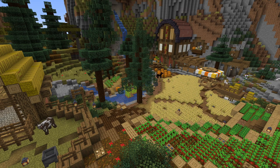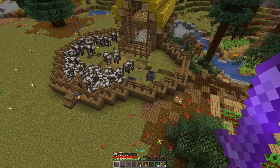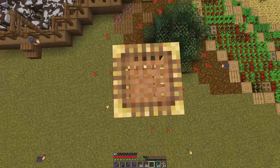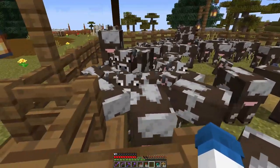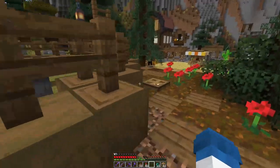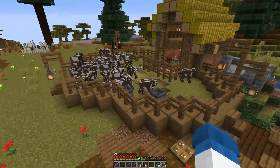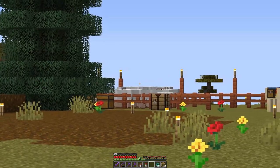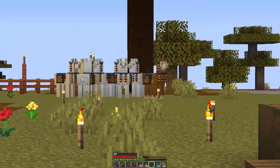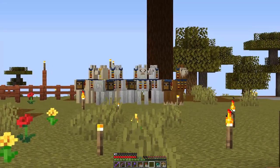And this is the current state of affairs. Nothing really special about this part, at least the outside part. Horse stable! Really nothing special, just a quick little straw hut to take care of all my leather needs. I have not yet taken care of all my wool needs — that would be the next project — and the llamas need a place too. Please don't ask where they came from. They are totally legally acquired.